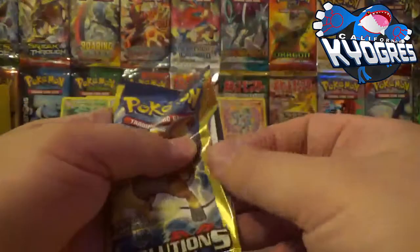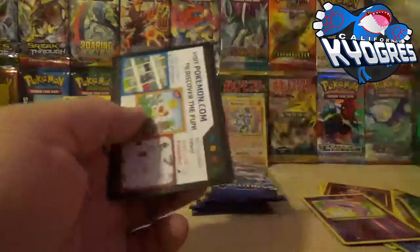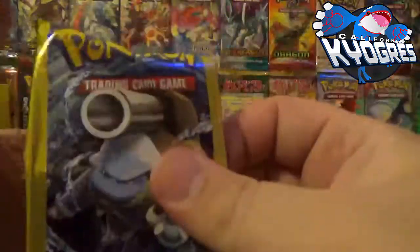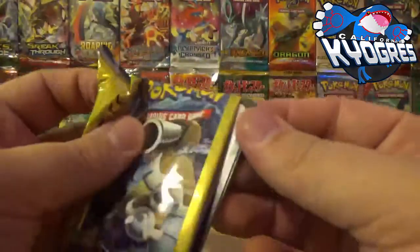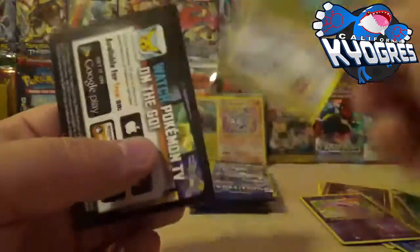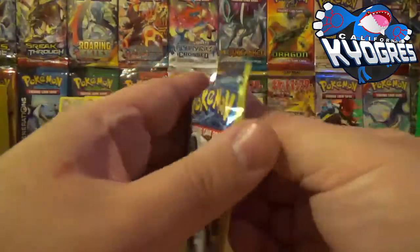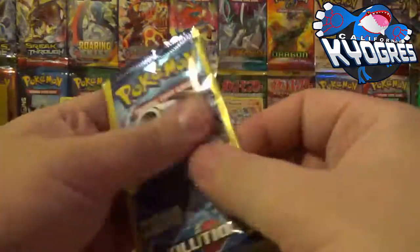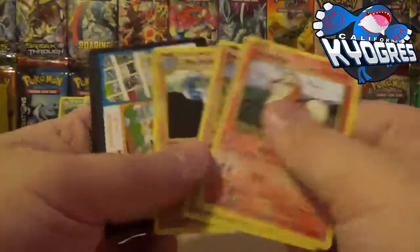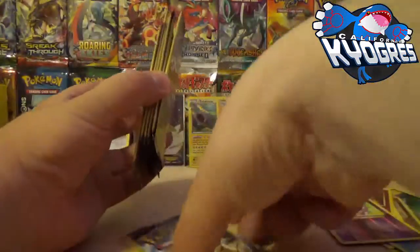I wasn't actually expecting to be recording this today, but I said screw it, I'm going to record it. I got one Machamp holo, an Electros holo — hey look at that, an Imakuni's Doduo! Another Secret Rare. I don't know who that Imakuni is. Nothing — I'm down to like the final six packs.